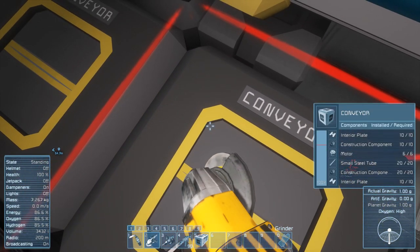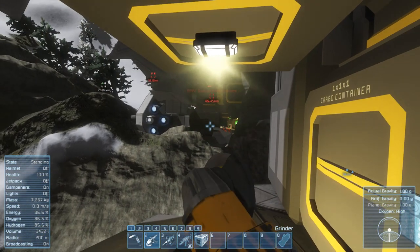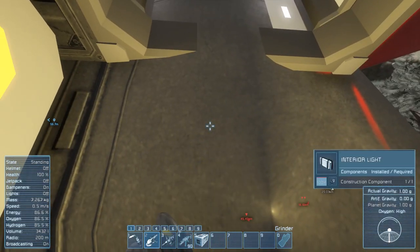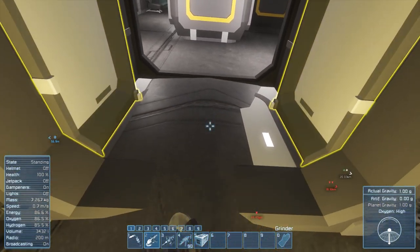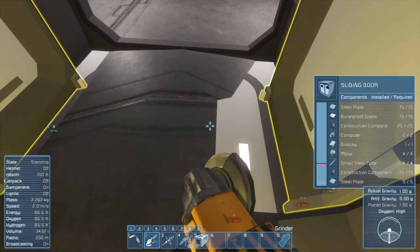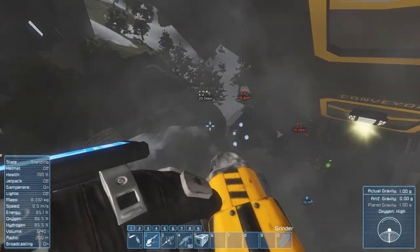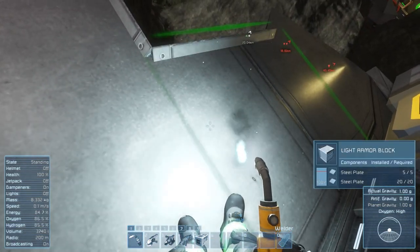We're going to fall — jump, engineer! I don't want to waste jetpack, just climb. This really should not be as difficult as it is. These doors are more effort than they're worth, so let's get rid of those. Shall we just repair all of this? Maybe it'll give us a little bit stabler footing. We'd sever the ship in half — that's probably not a good idea. We're going to have to quickly jetpack our way across.